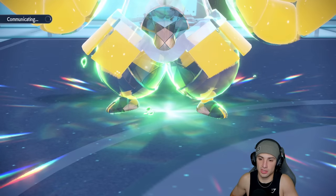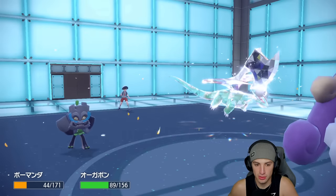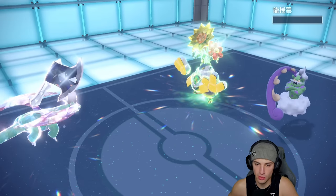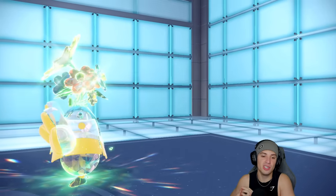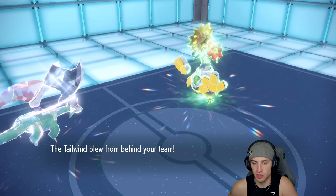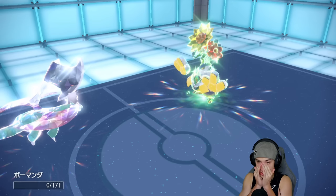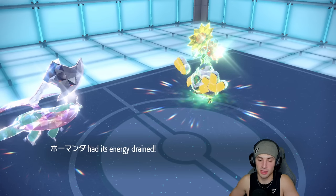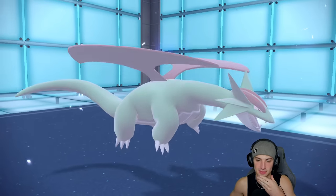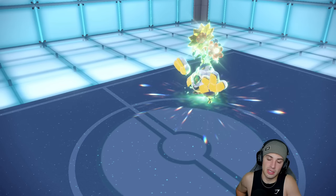I'm going to go for Tailwind this turn and bring out Cornerstone Ogrepon. I would love Dual Wingbeat but I'm just going to Tailwind and go for Ivy Cudgel to rip up some damage. Bleakwind Storm comes out - we should be able to get off a KO. He's not sashed - beautiful! Tailwind should come out here. Iron Hands goes for Drain Punch into Salamence, which sucks because I would love to just go Dual Wingbeat. Drain Punch out and about - this Pokemon is being a real problem.